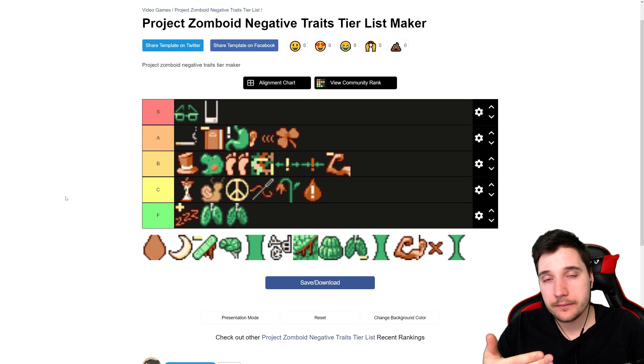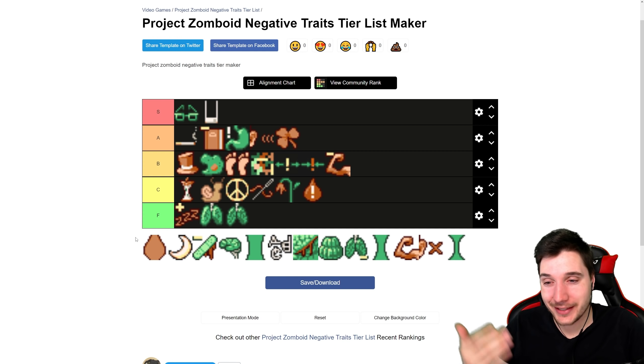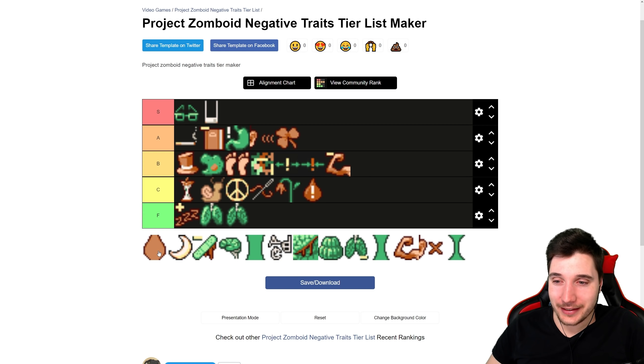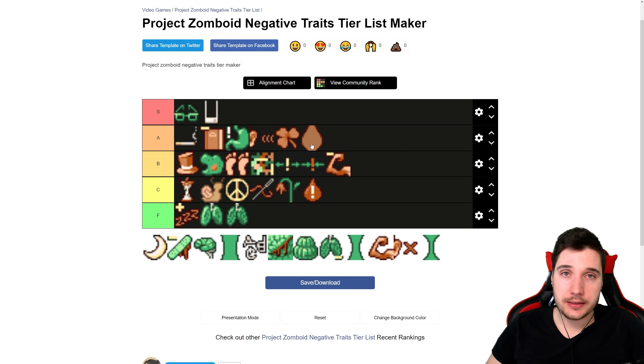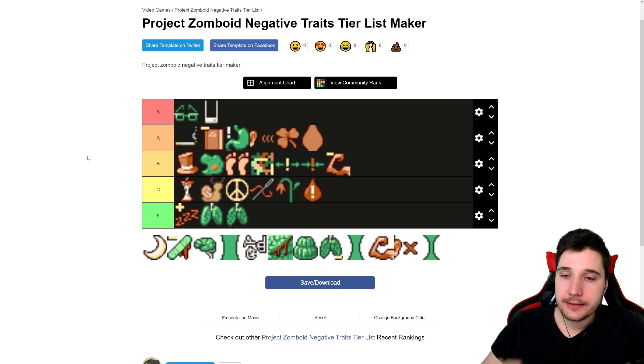Next is Overweight — minus one fitness. You can lose weight over time and work out to regain that fitness. One fitness lost is not the worst. Six points — personally not my favorite, but a lot of people take this because it's actually decently easy to overcome. I'm putting this into A tier. Not my personal A tier, but in general I think it belongs there. It's a decent trait that's not that hard to overcome.